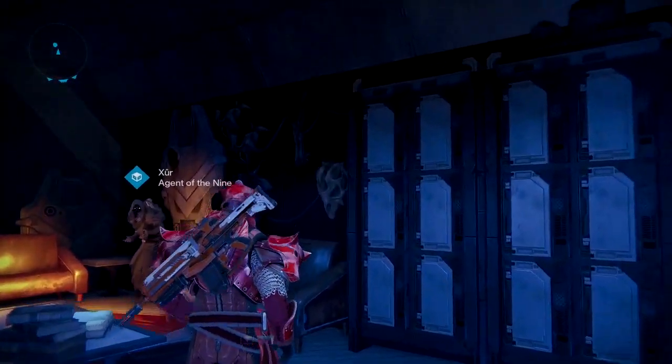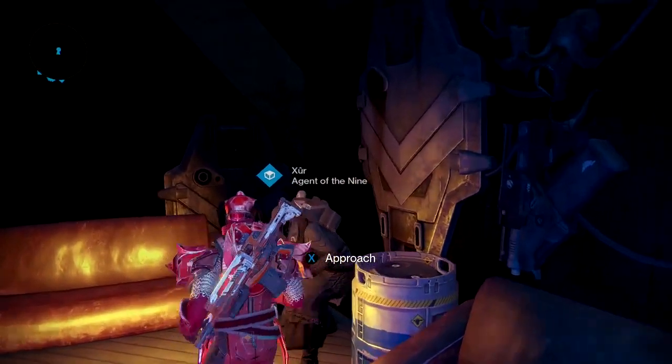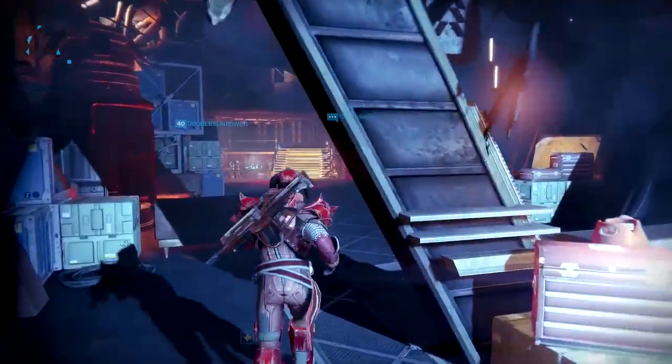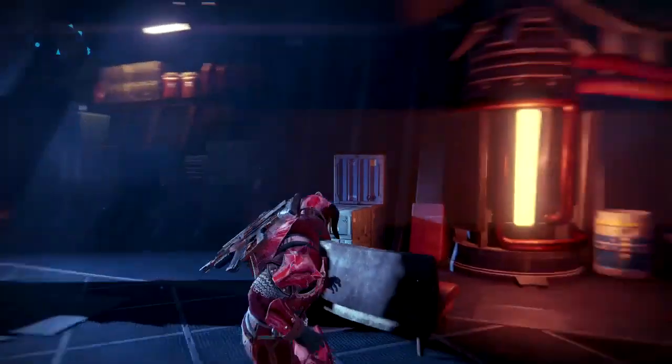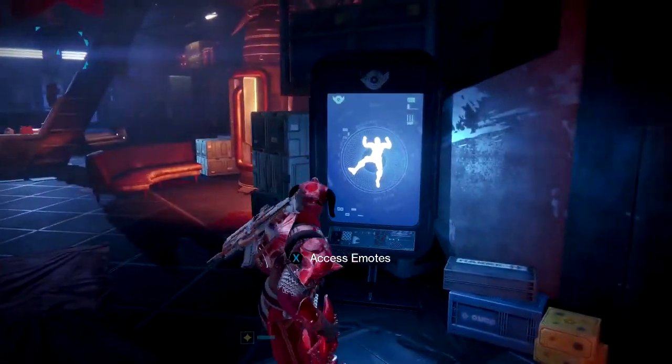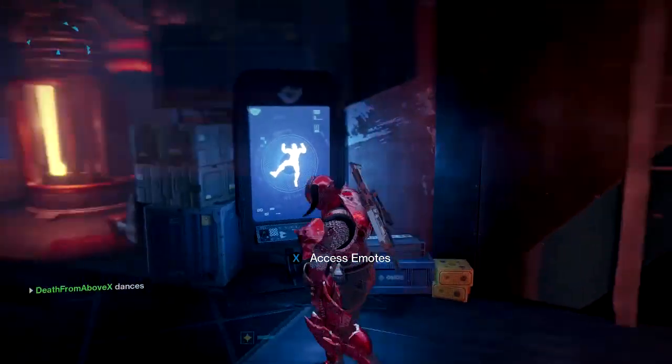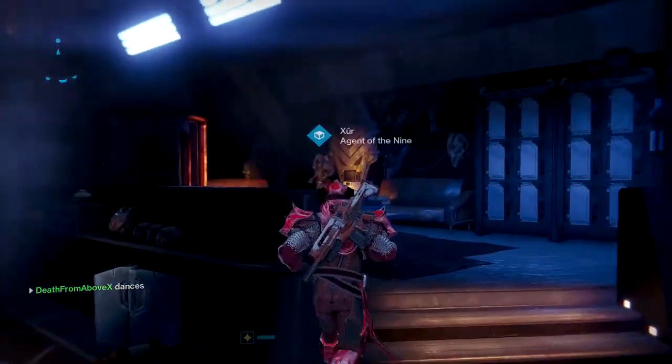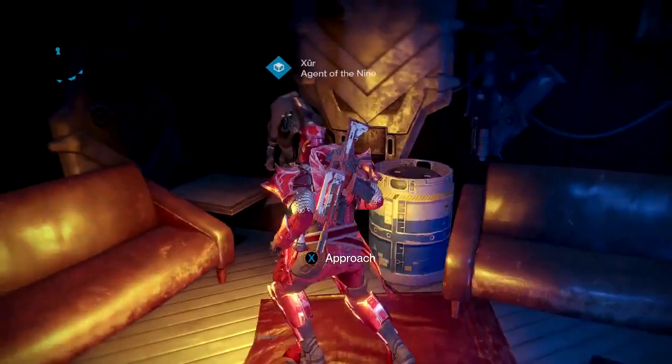Ladies and gentlemen, welcome to Destiny. I am Death from Above. It's Friday, which means Xur has joined us in the tower. He's in the bar — if you zone in, go to the right, go all the way past Dead Orbit, down the stairs and into the bar past the dancing area. You must dance here. He's hanging out back here in the bar, aka strip club.